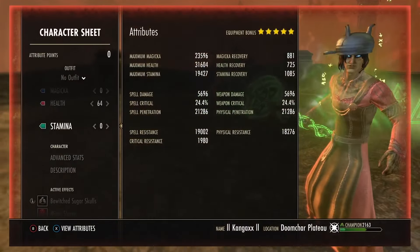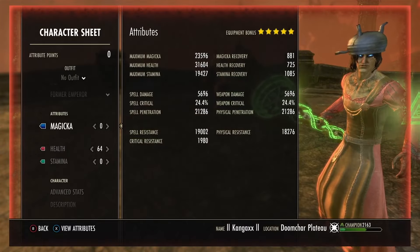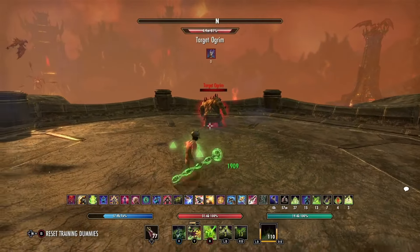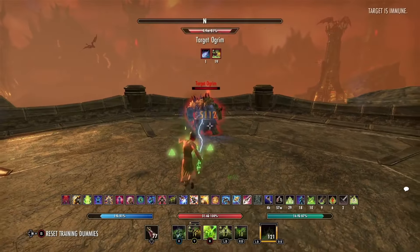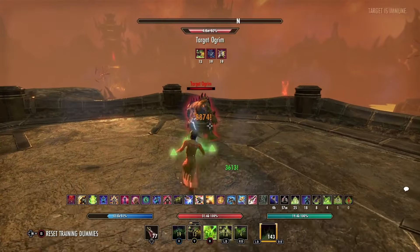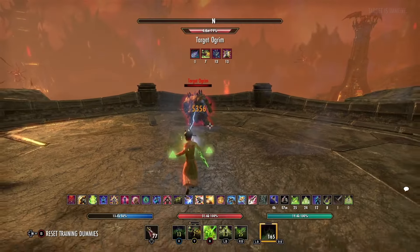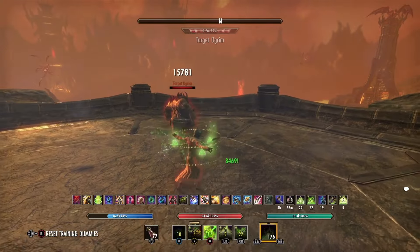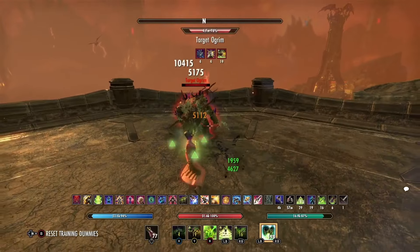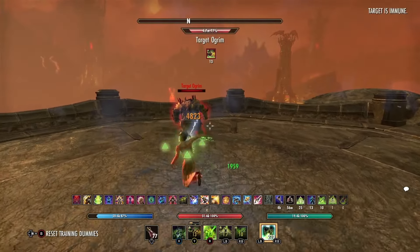Real fun in battlegrounds. I put 64 points into health - you could go crazier and put it all into magicka, but a little bit into health just to keep you going. This is just a fun troll build to abuse the Fate Carver. With the Balorg, the penetration will just go through the roof and the Fate Carver just cuts through everyone. Try to be accurate with your beams, make sure you've put your three crux in, just jumping around avoiding people, and then come in with a CC, ultimate, and then beam away.